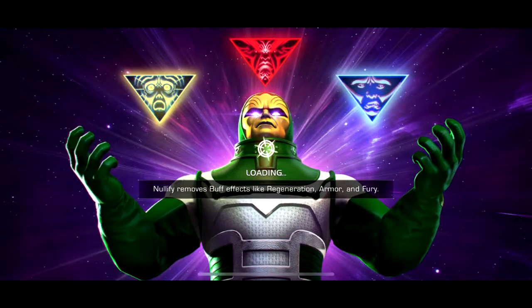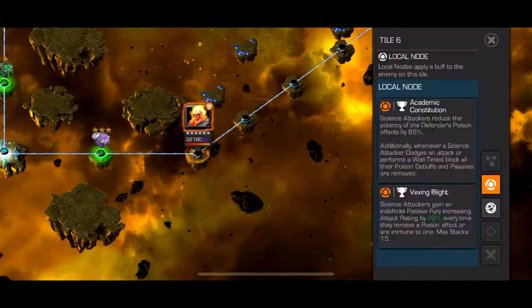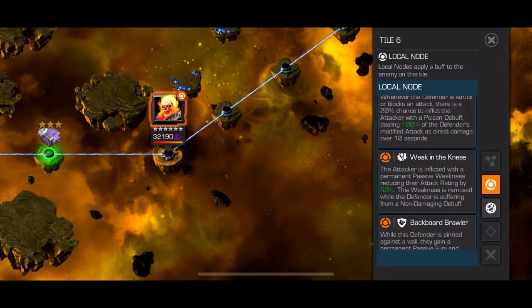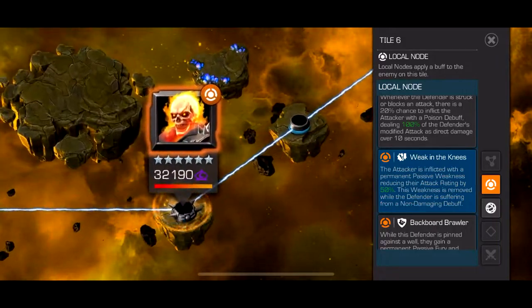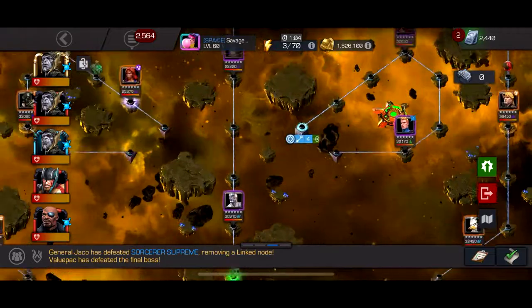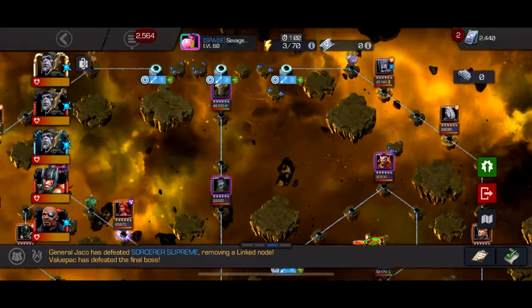But if we actually look at the node, it also says if they don't have a non-damaging debuff on them, then your attack is permanently reduced by 50%. That is so annoying — that is just so annoying, dude.